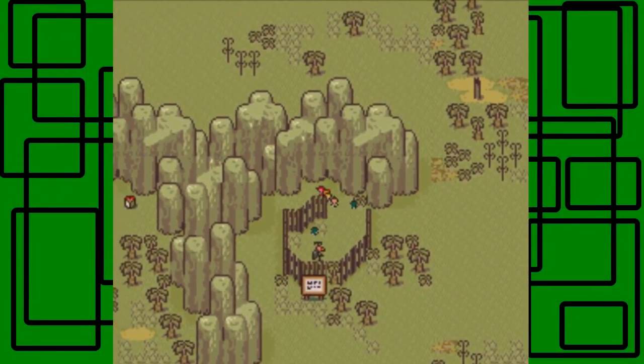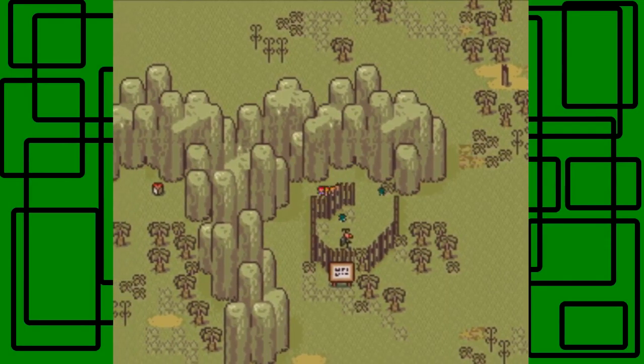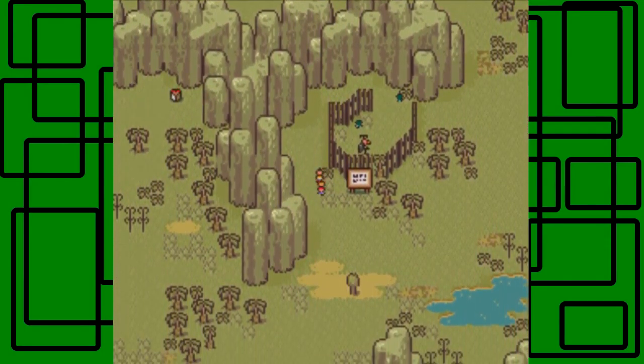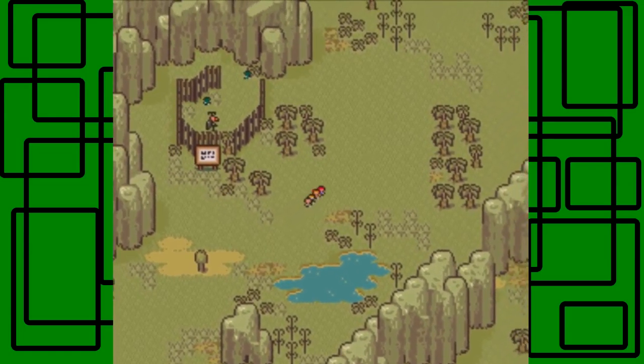Hello there, I am GiantCore with more EarthBound. In the last part, we got here to the Underworld again, and we're going to explore more of the Underworld with all these dinosaurs. There's an item over there in the top left corner I might get later — I'm just trying to find certain items.